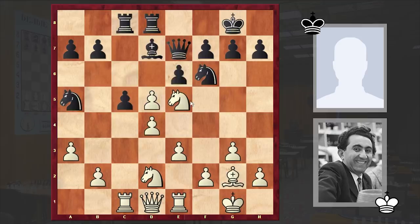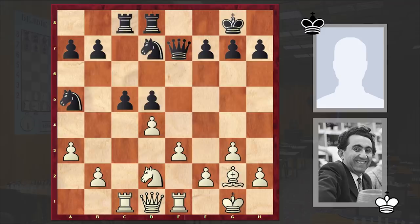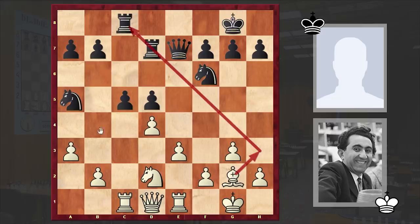Or after cxd5, if exd5, then white can also go for Nxd7. If Nxd7 then Bxd5, or if Qxd7 then dxd5, and if Rxd7 then white has a wide range of options — either Bxh3 or b4 is also very strong.